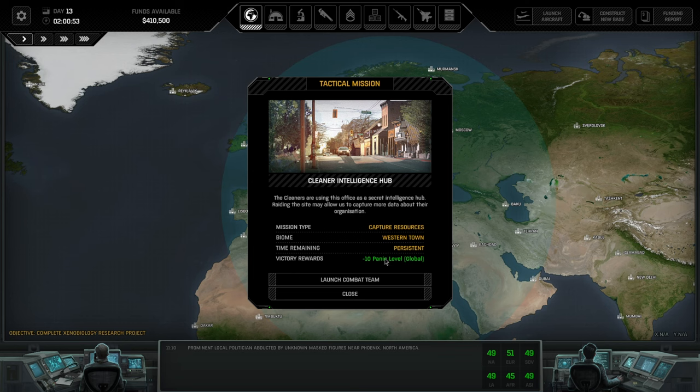Our next mission is a Cleaners intelligence capture resource mission, which would give us minus 10 global panic — very helpful right now. That will happen in Episode 2, which is potentially the last episode of this little let's play. It gives enough of an idea of how the gameplay is supposed to look. I hope you enjoyed it — consider whether the game is for you, and if so there's a link below to get it cheaper. Thanks for watching and see you very soon, bye bye!